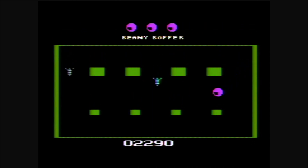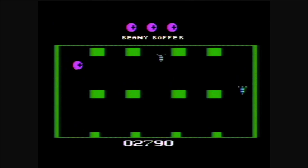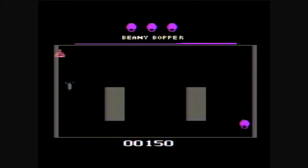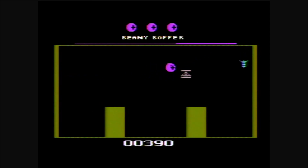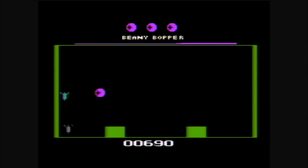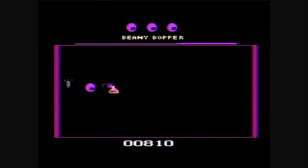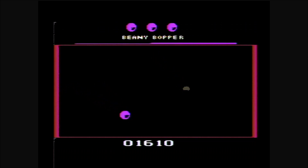Beanie Bopper is an action game for one player only, with two game modes: one where enemies bounce off objects and one where they can pass through objects. The color/black-and-white switch can be used to pause the game. The controls are fairly straightforward — moving with the joystick and either holding down the button for continuous fire or single presses for long-range shots. Personally, I enjoyed the continuous fire better.